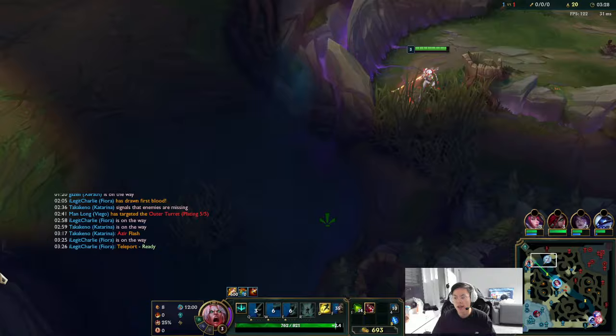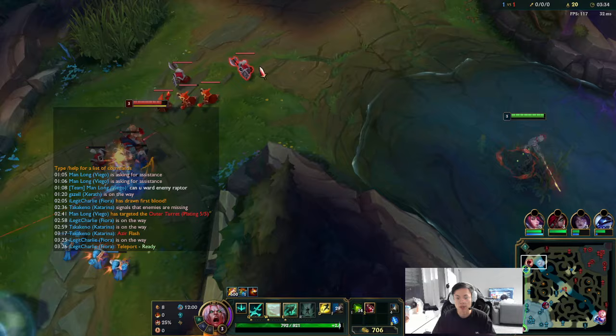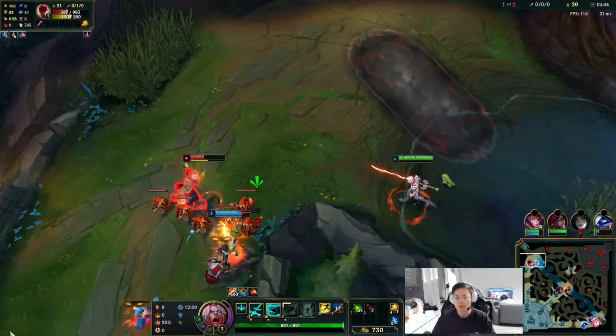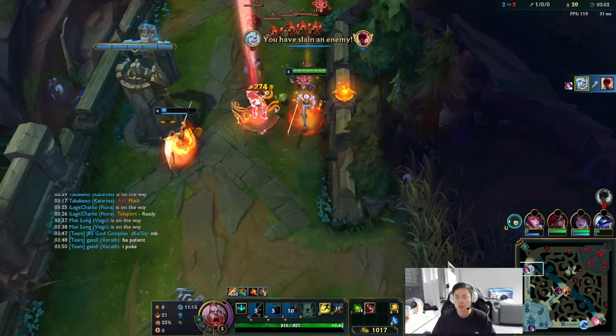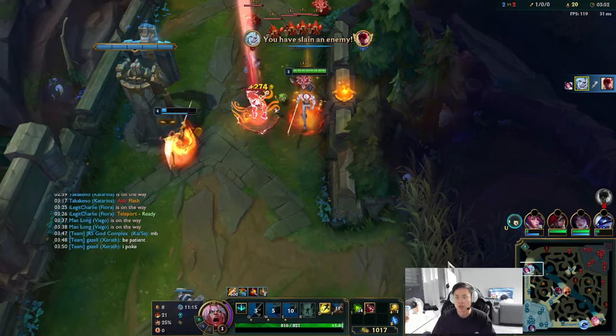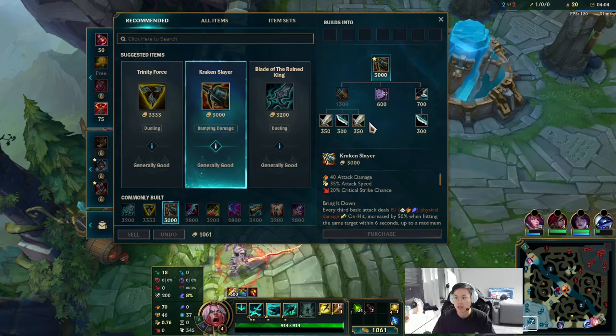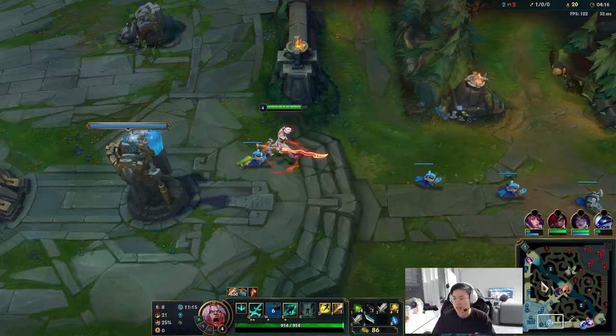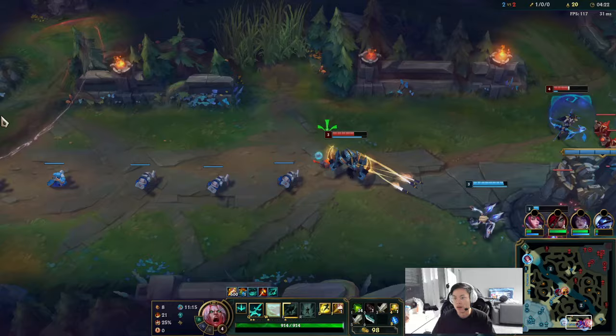Important thing here: I can maybe gank top lane. If he backs, I see a route where you can kill him, especially since he has no Flash. I'm going to base here instead of taking my top side camps. You might wonder why — if I take my top side camps here, he can actually invade my bot side camps, and that's just not nice. So instead, I'm gonna base and sprint to my bot side, then try to invade his top side. I think he has no vision on me here.